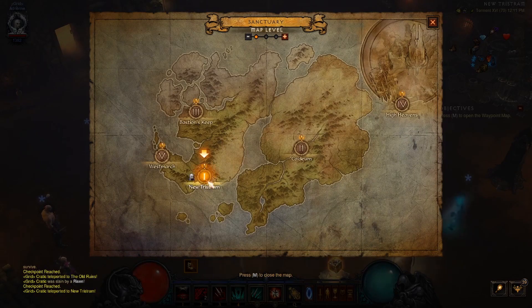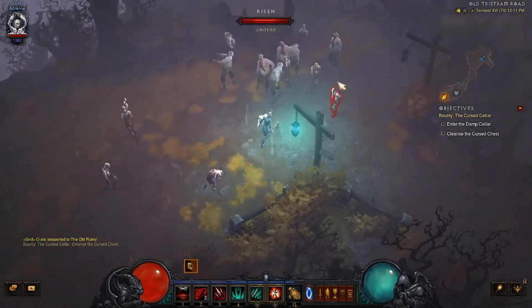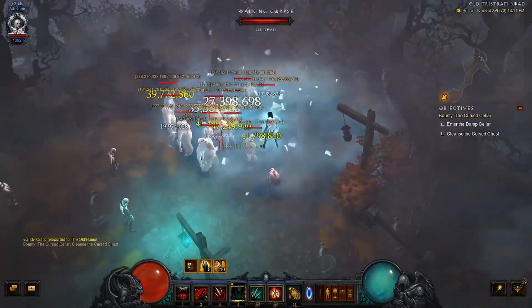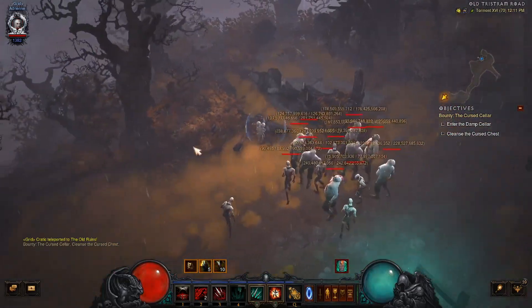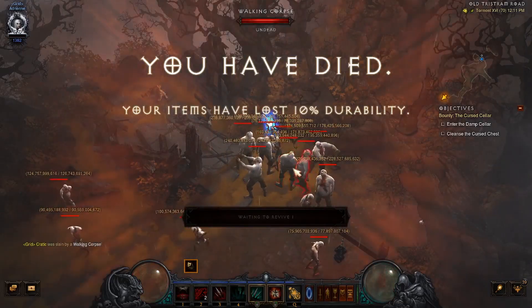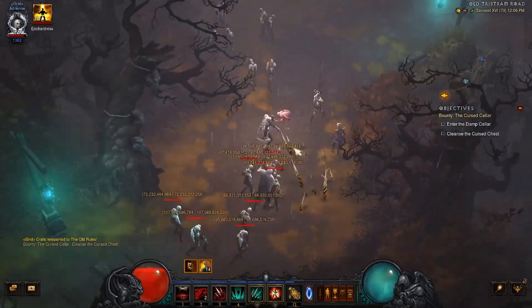Corpse Explosion deals damage every 9 frames starting from the time of cast, and deals damage at this interval exactly 5 times per corpse explosion — I can only assume this is to mimic the 5 corpses mentioned in the tooltip. This means the total duration of damage dealing instances for any given cast is 45 frames. Because Corpse Explosion is not locked in by any internal cooldown during these 9-frame intervals, at higher attack speeds and lower frames per attack intervals, you can begin to overlap Corpse Explosion damage instances from consecutive casts. Stacking attack speed has the potential to be hugely beneficial in this regard.